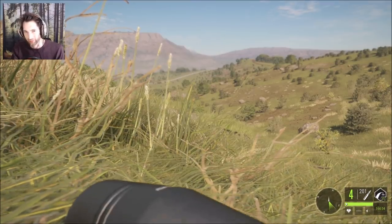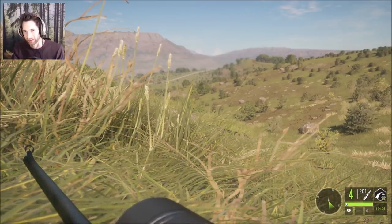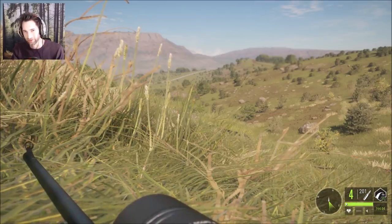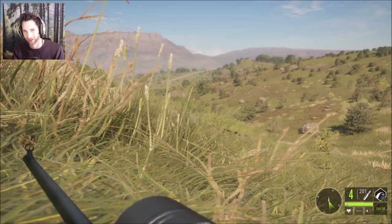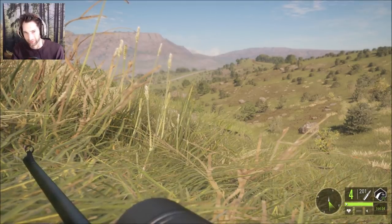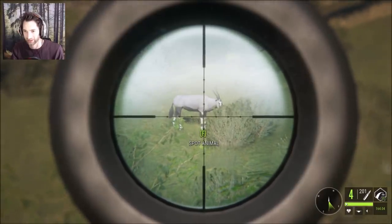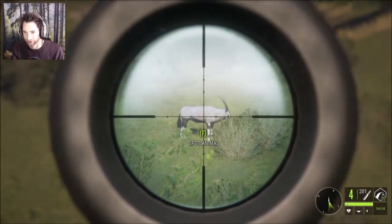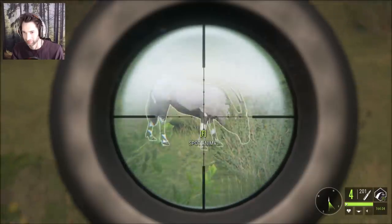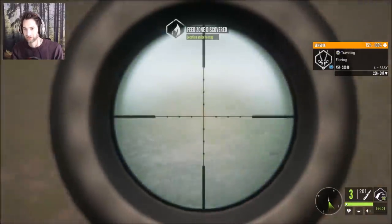Today we're out here after some Gemsbok. If you joined us last night in the live stream, we found out a good technique on how to get some nice Gemsbok. We're probably gonna be using the 270 mostly because it's a lot of fun and it's a pretty good challenge. We also have the 7 millimeter with us. We have a nice Gemsbok right in front of us, about 160 yards out. We're gonna go for a heart double lung shot.